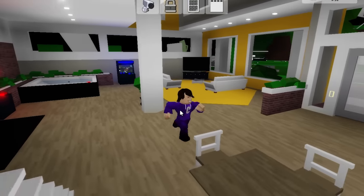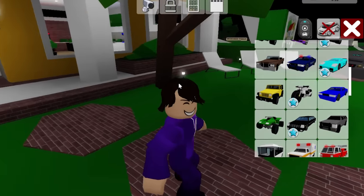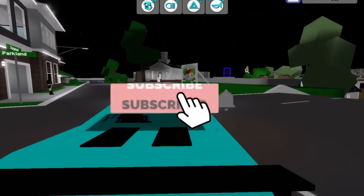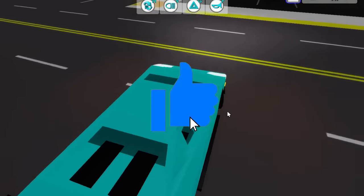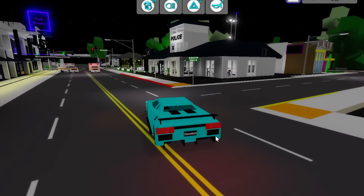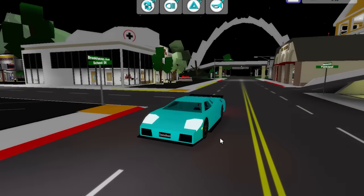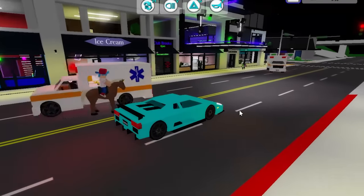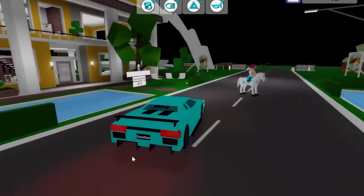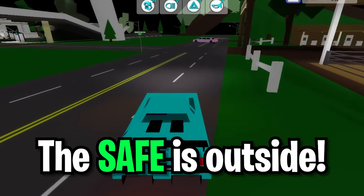I'm going to be showing you guys where this safe actually is located. I have a theory — it's actually not going to be inside the house, it's going to be outside the house. If you guys are enjoying the video, make sure you subscribe and leave a like. This house is unique inside Brookhaven — it does not have a safe inside the house. Instead, it has a safe outside the house, and I'll be showing you exactly where it is.